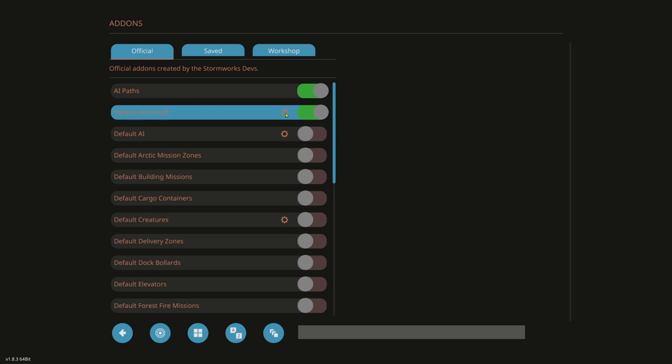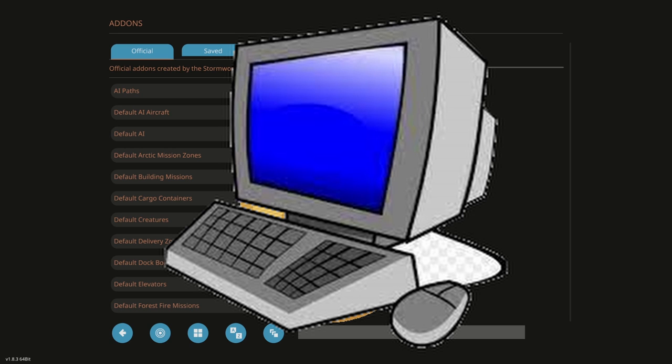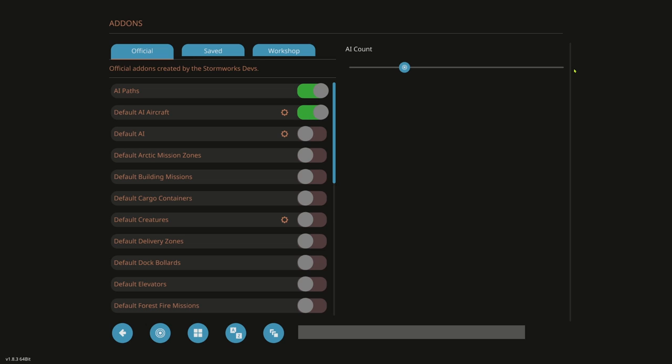People often don't click the cogs and then have problems — sometimes you have to start your save file over again. The cog opens your AI count slider. If you have a potato PC, drag it down; if you have a better PC, drag it up. Click Default AI on. Default AI count is set — by default you can slide that as you like.